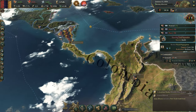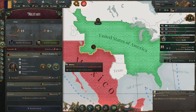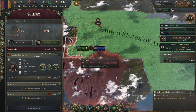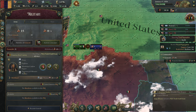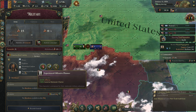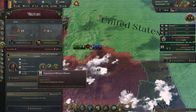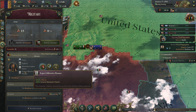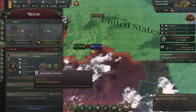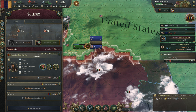Our general has returned home but we're going to deploy him over to the Mexican front via transports. He leveled up and got a new skill — offensive planner — which gives him more offense for all units he uses. This skill goes up three times. Maybe that's a little fast since he's only been in battle for a week, but it's fine. In 40 days he'll appear over there joining Americans fighting the war.